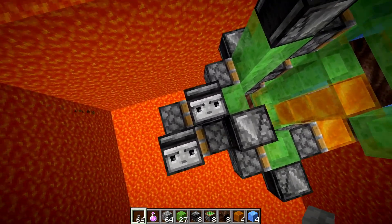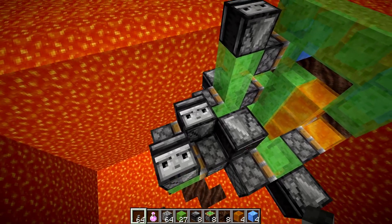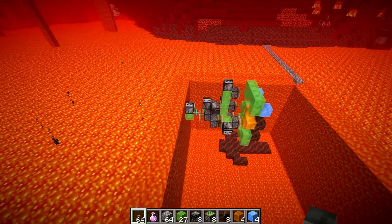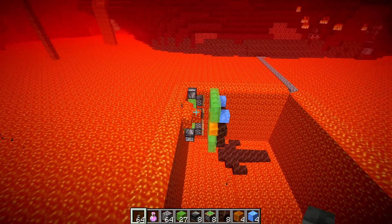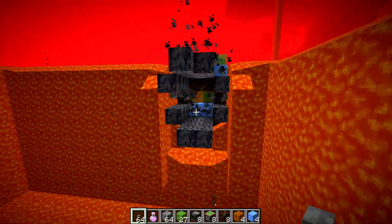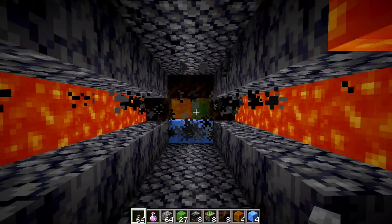Let's test it. Place a button on top of this observer and see what happens. There we go — we can see this flying machine going across, dragging this module, dragging these modules, and as it enters the lava, we get this awesome tunnel being built.